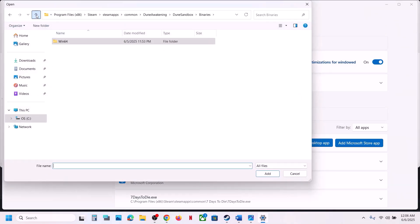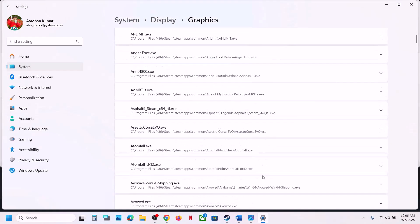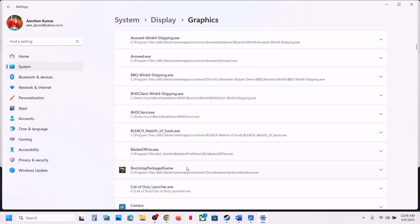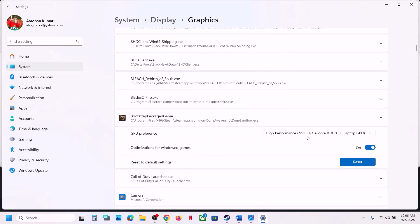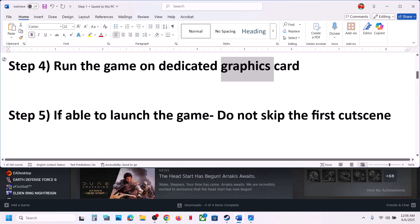You can do the same thing with the first exe file — click Add Desktop App, go back, select the first exe file, find the game in the list, click on it, and again select High Performance, then launch the game.